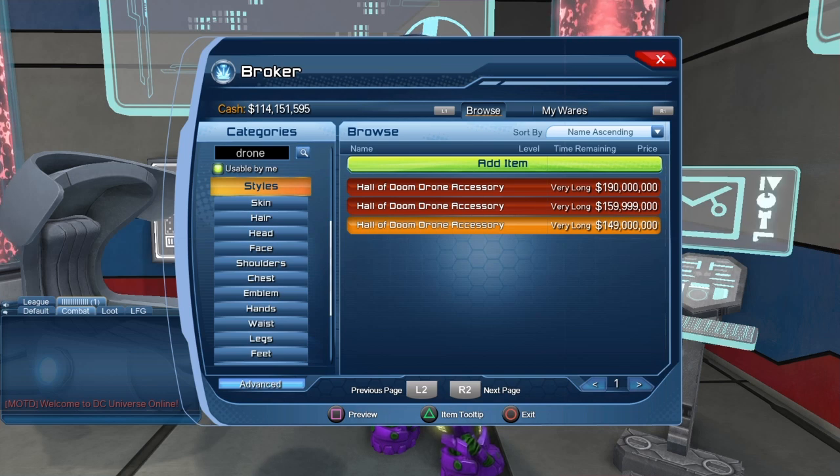Another question people often ask is how can you make money in DC Universe Online? This is one way to make money — purchase the drone from the vendor and then sell it on the broker.